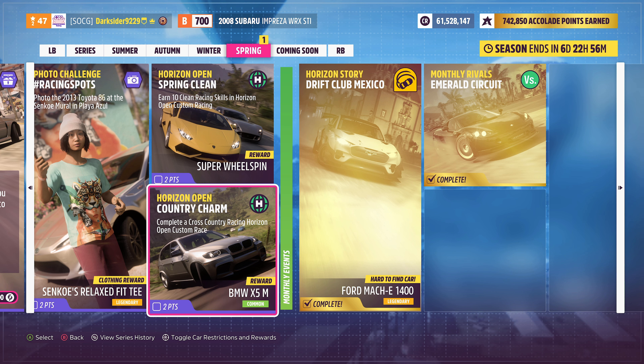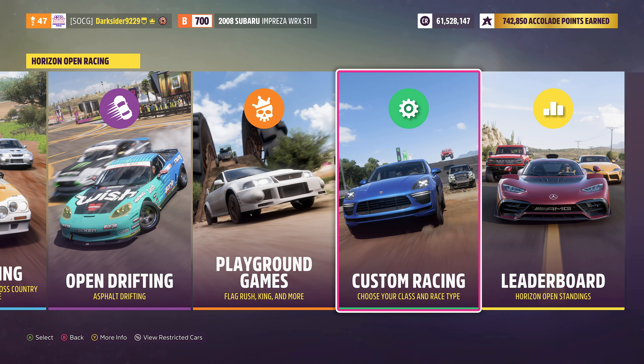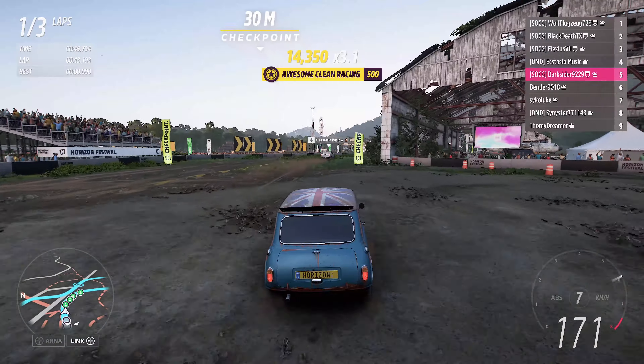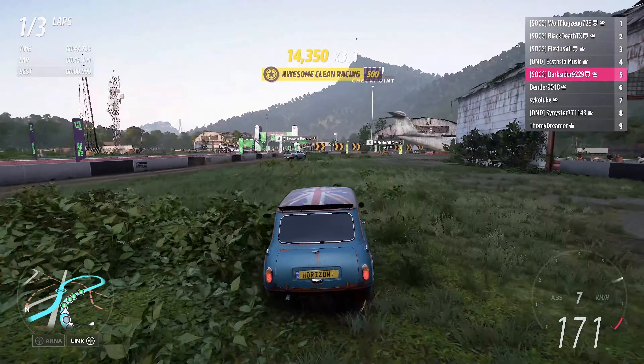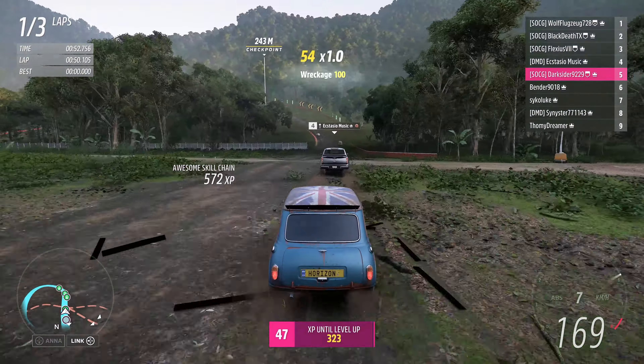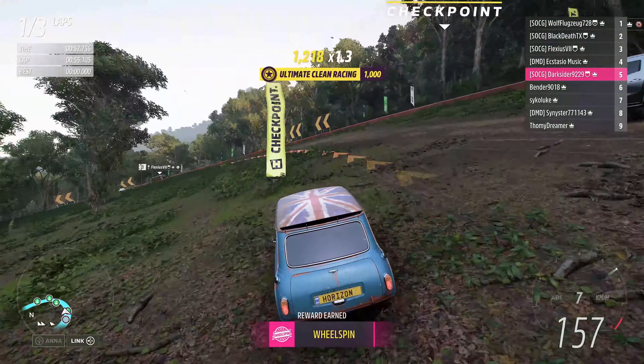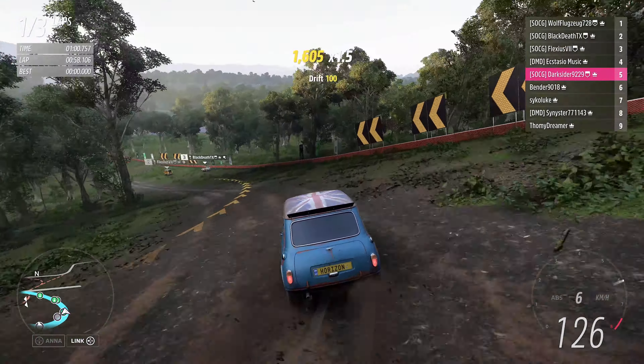Next, it's time for two Horizon Open events. Spring Clean requires 10 clean racing skills, while Country Charm has you complete a cross-country custom event — you can basically get both done at the same time. Go to the Horizon Open menu and register for a cross-country event of any class you like. The clean racing skills should be obtainable from the first race unless you really love wall riding; if not, complete as many races as needed. Any multiplier as ultimate counts too.